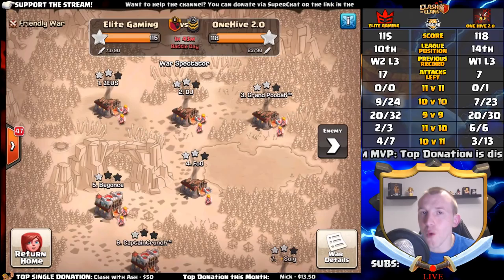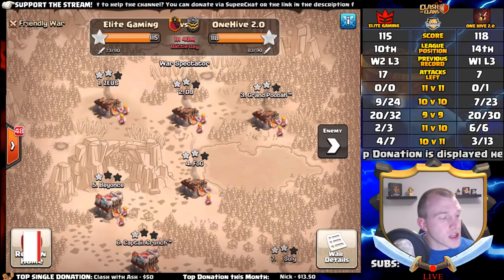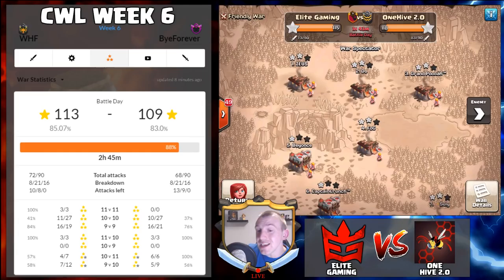One hour 45 minutes left — Elite Gaming versus One Hive 2.0. If you're just joining us, this is week 6 of the CWL. Make sure to subscribe to stay up to date with all my Clash of Clans content. Let's have a look at WHF versus By Forever — a very important war for By Forever as they really need to try and pick up a victory. WHF have been very impressive this week. By Forever are putting up a fantastic match, but their 10v10 percentage isn't quite where they'd like it.